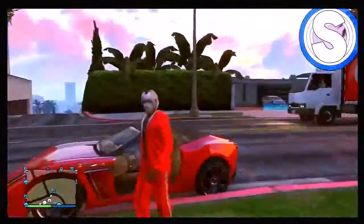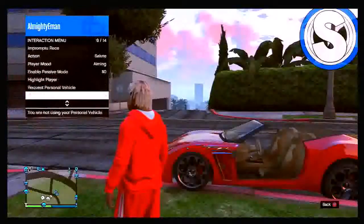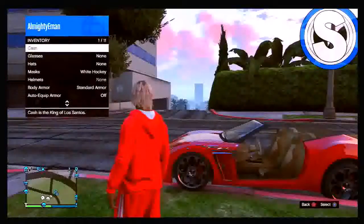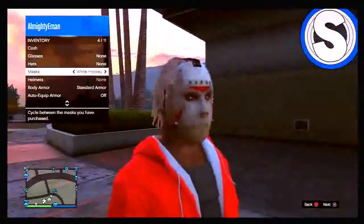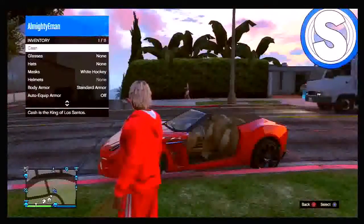Now what you want to do is pull up your inventory menu and make sure your spawn location is set to garage. Once you've done that, go to your inventory and put on a hockey mask or just change the glasses or something like that. Then go off and come back on.